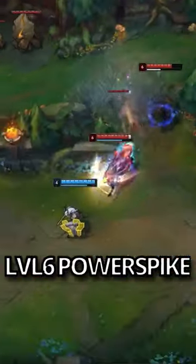At level 6, he power spikes and immediately leaves lane. Preferring to take ghost instead of flash, he sprints at enemies, procing his phase rush, and charming even more enemies.